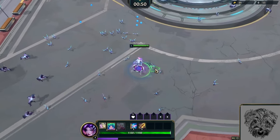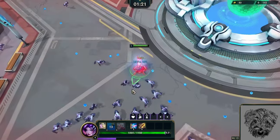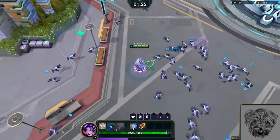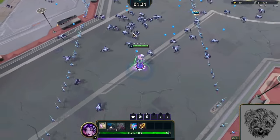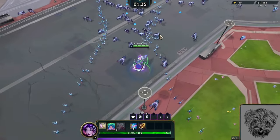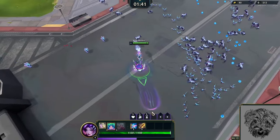I can also evolve Ooboo Blaster because I unlocked Ability Haste — that's a big one. Ability Haste is used to evolve Ooboo Blaster. I need to be very careful with what I pick since I have limited slots. It's also probably just the best stat in the game to have.